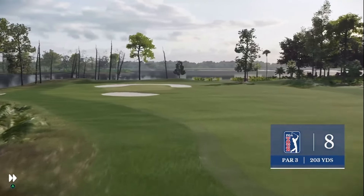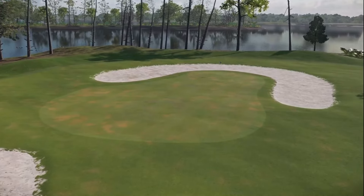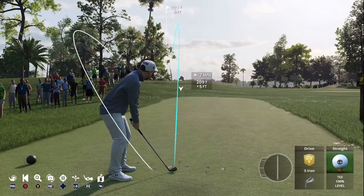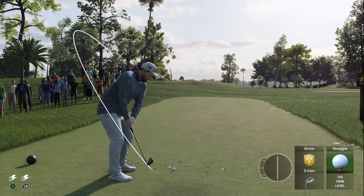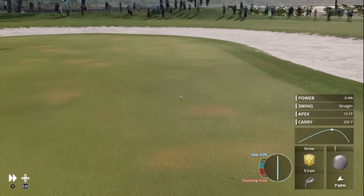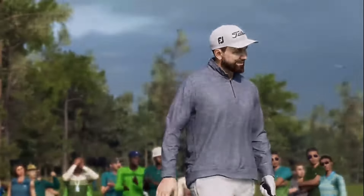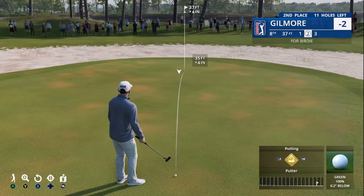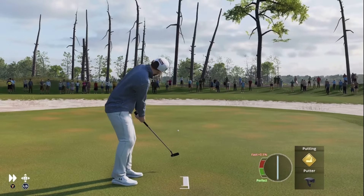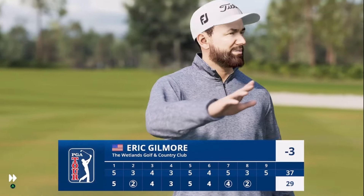Coming into the 8th hole, par 3 — it's going to be a short little guy here. See what I can do. I'm going to try to get a nice little floater on the right-hand side of the green there, should set me up nice for a birdie putt. We were on the right-hand side but it was a little short. 37 feet to the pin here, it's a long one, fairly straight. Oh, that's in there — that baby's in there. 3 under par.